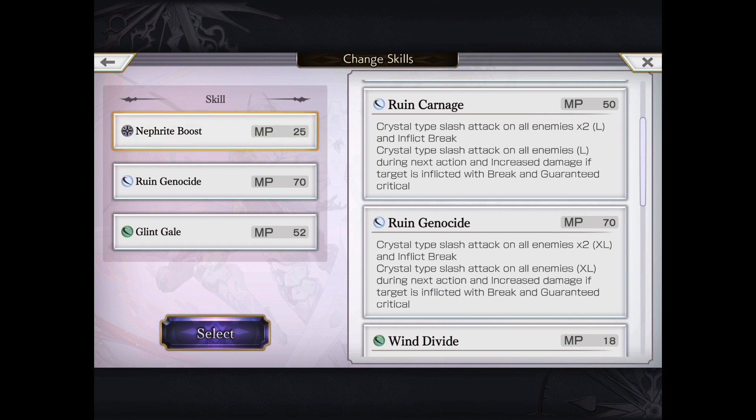Her two signature moves on her five-star board include Ruined Genocide — the more interesting of the two. This is her main crystal AOE damage attack, and it also applies break. She is locked in for a guaranteed second attack. If break is inflicted on the enemy, it does guaranteed crit and break allows double the damage. She is actually very viable even without her lunatic ability.